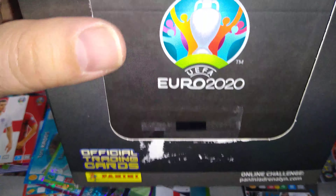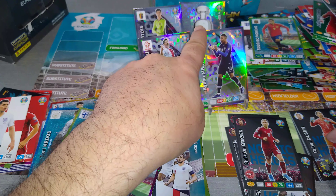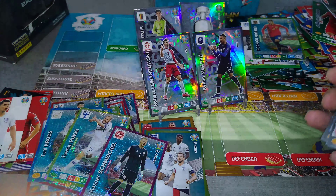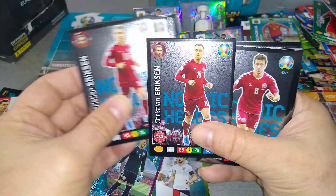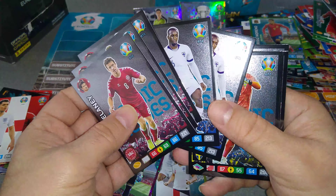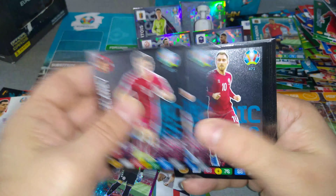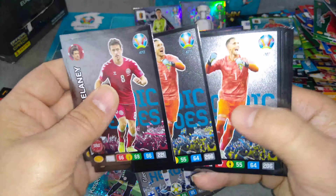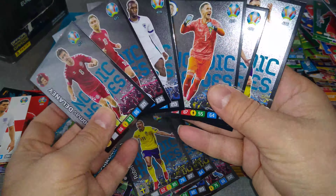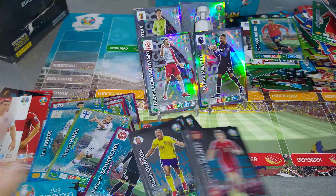And that's the box, guys — we just ripped open a big 50-pack box of the Nordic Edition. We pulled Lewandowski, Mbappe, the trophy invincible and Courtois, in addition to the Nordic stuff. We pulled eleven Nordic Heroes total, but with doubles and multiples we effectively only got six unique ones.